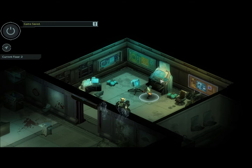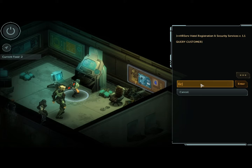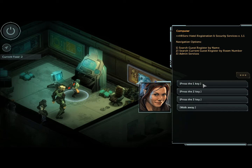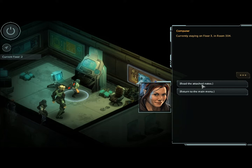Hotel administration terminal. Search the guest register by name. Search current guest register by room number. Admin services. Green pointers. Room 405 — guy in the master suite on 4 asked for his room code to be changed again. Paranoid son of a bitch. Dude's been renting one of our biggest rooms for months, so I guess I shouldn't complain too much. New code is 1989. Interesting. Return to the main menu. How about Sarah? 304.